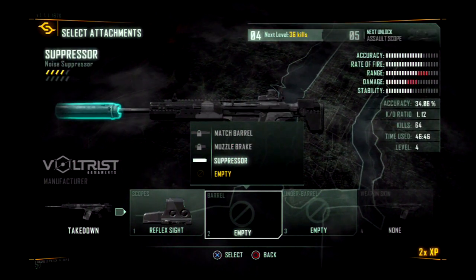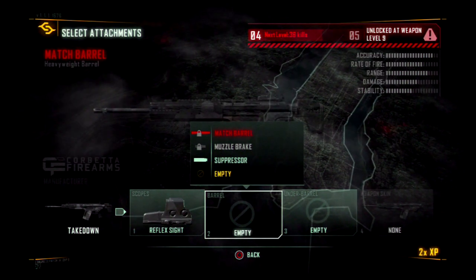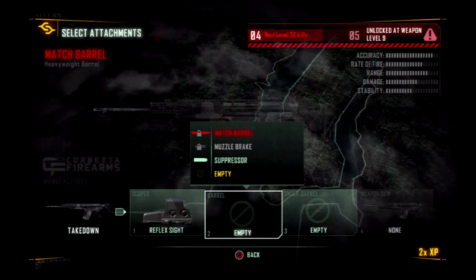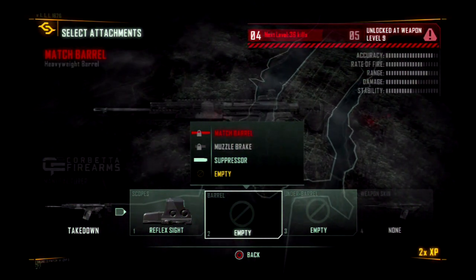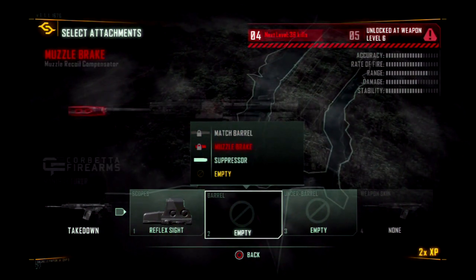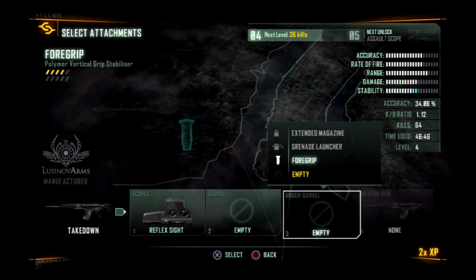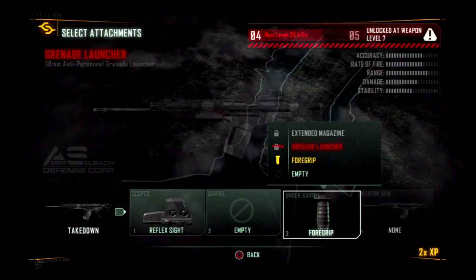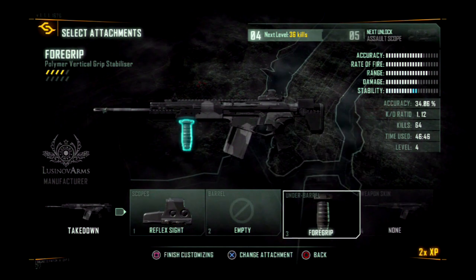Actually, some of these you think they're that good — they're not really. Anyway, I'm making a mess of this. Let's go to the next one. I've got the foregrip. After that you get the grenade launcher, extended magazine — I'll go with the foregrip.